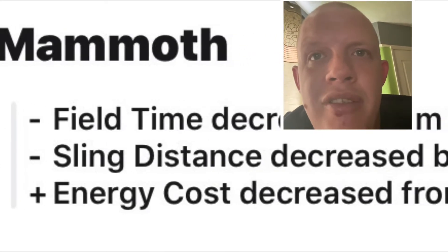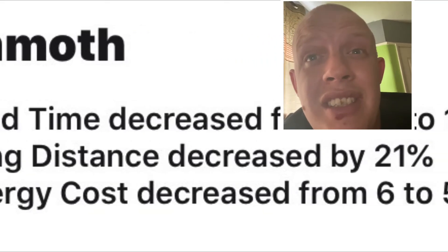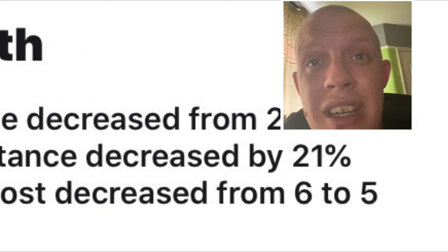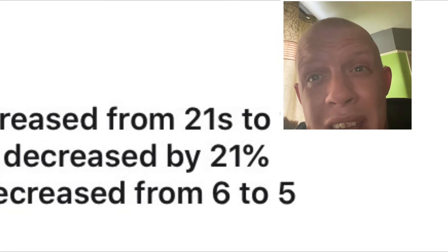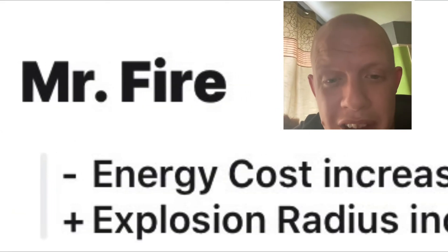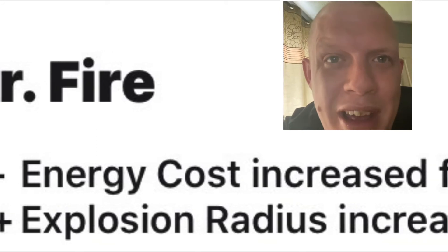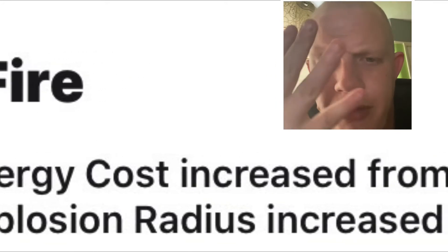Mammoth — field time decreased by 21 to 18 seconds, its sling distance decreased by 21, but the big bit: energy cost decreased from six to five. So Mammoth is getting a big buff overall.